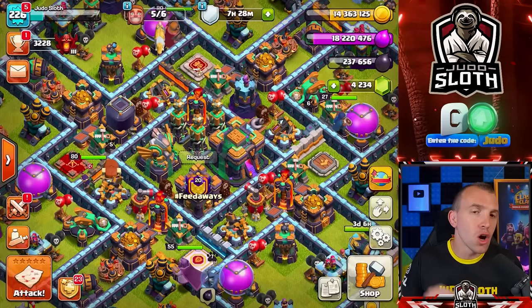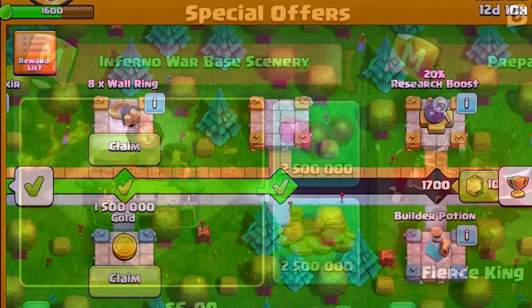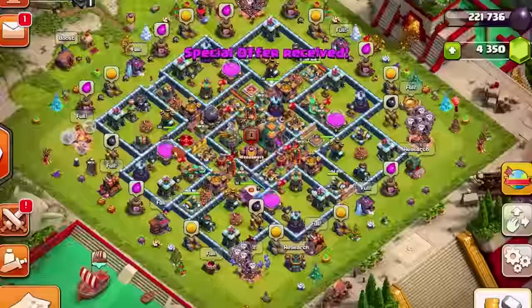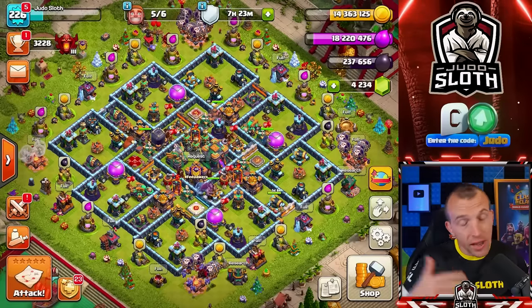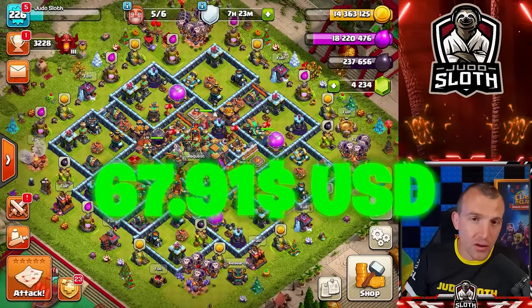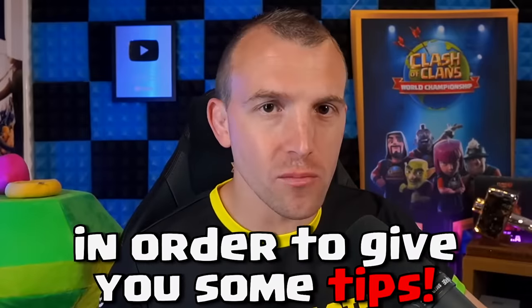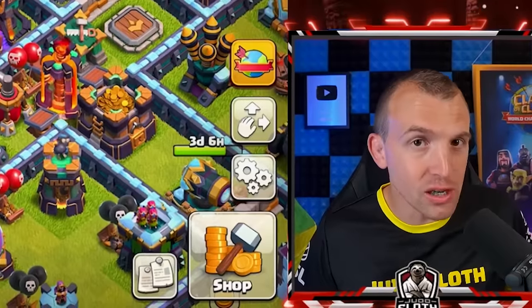The first thing I did was ensure that the 20% builder boost was active. There were also some special offers in the shop, so I went ahead and purchased all of these using code Judo in my settings. It was in Great British Pounds for me, but I've converted it for my US audience: $67.91. But how much more will we need to spend? I'm going to try and do this as efficiently as possible. If you look at my gems: $4,200 — I think we're going to need more than that.